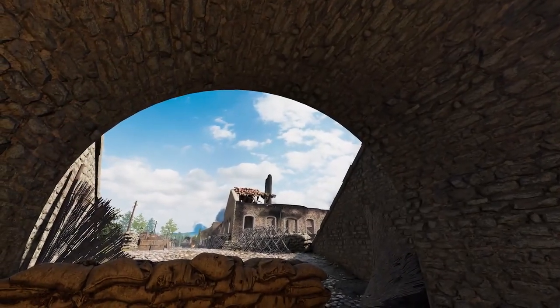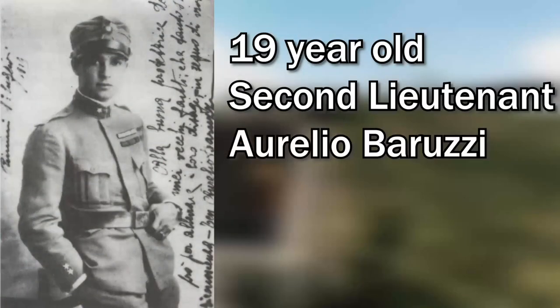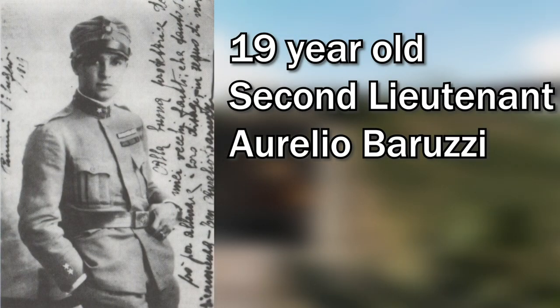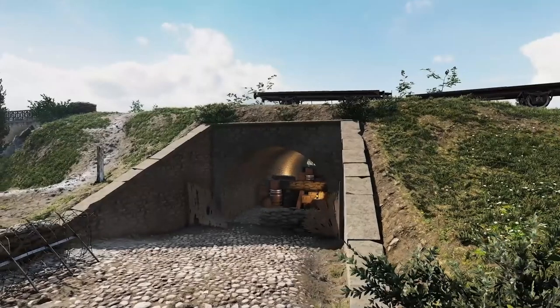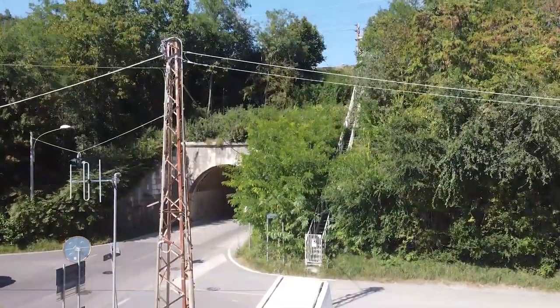They also talked a lot about these little tunnels on the outskirts of the city for their historical significance, as this is where a young lieutenant found a hole in the Austro-Hungarian line allowing for an overall assault of the city. But this doesn't seem to be the main focus of any objectives, so I don't think they'll be super important to the overall map flow.